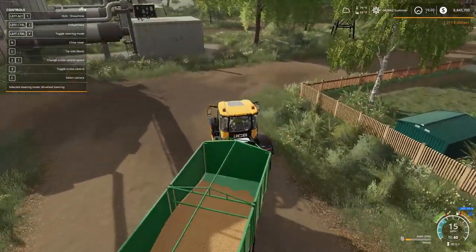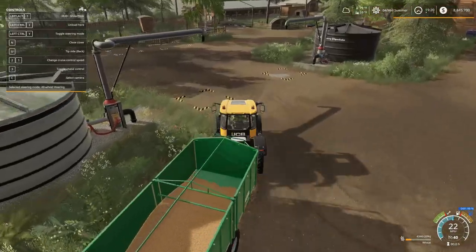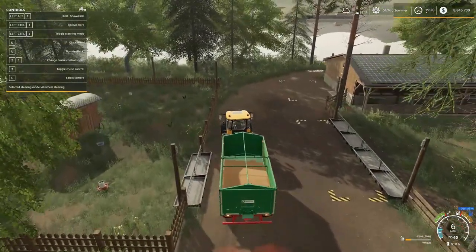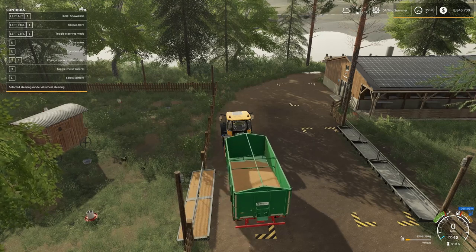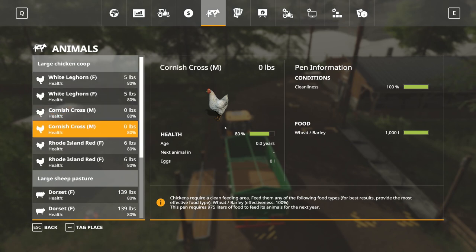Also with animals and Seasons — in the base game when you feed the animals, that feed should last about ten days. With Seasons, you're going to pretty much have to feed them almost every day, maybe every day and a half to two days. So there we go with the chickens — they only took about 1,000 liters. It also tells you this pen requires 975 liters of food to feed its animals for the next year.